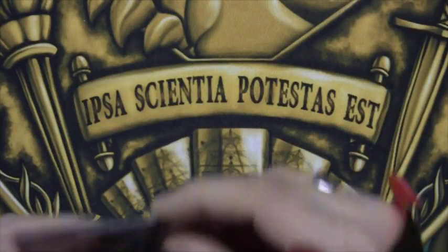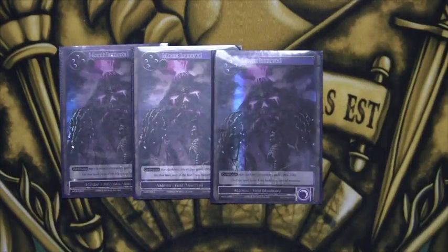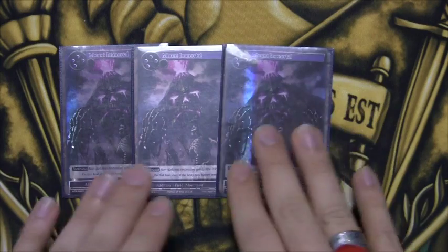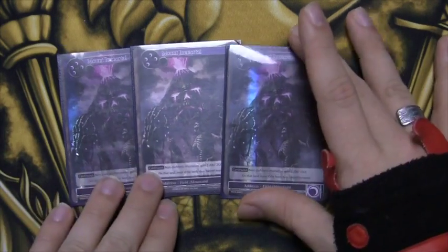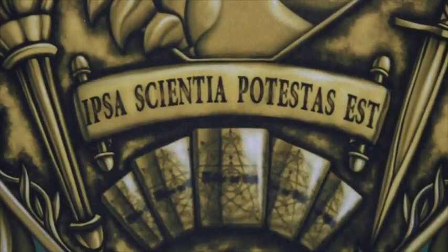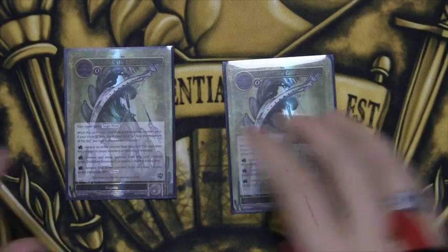Three Mount Immortals to obviously create those negative stat board states. You can stack multiple Mount Immortals plus Arthurs and create a board state where your opponent literally can't play anything, or their creatures are too weak to even matter.